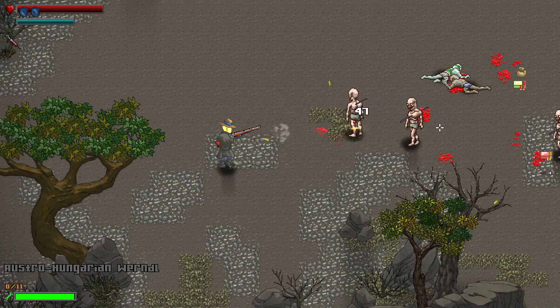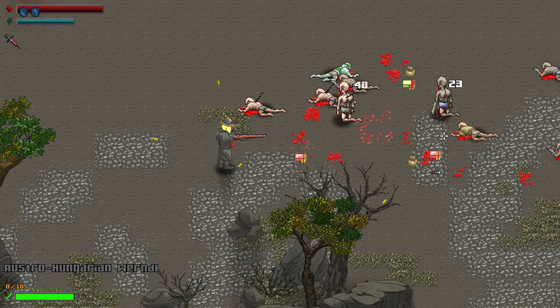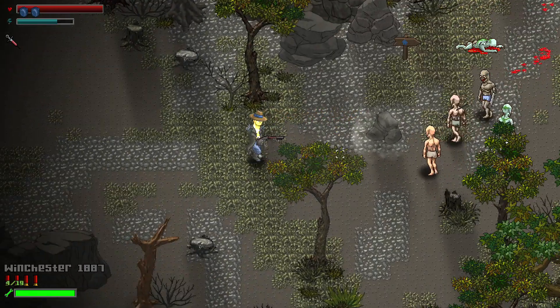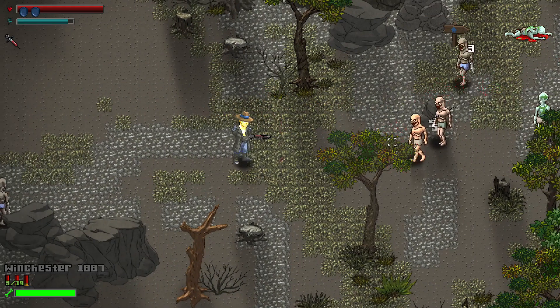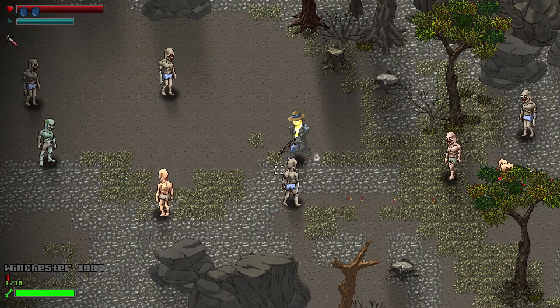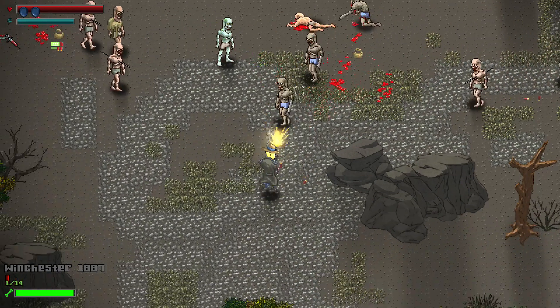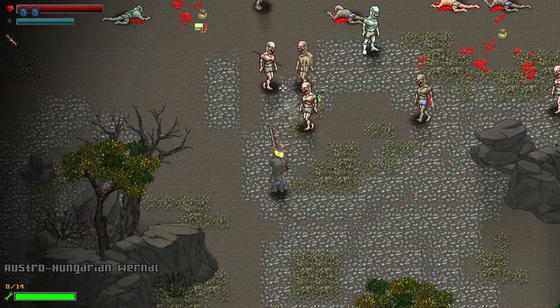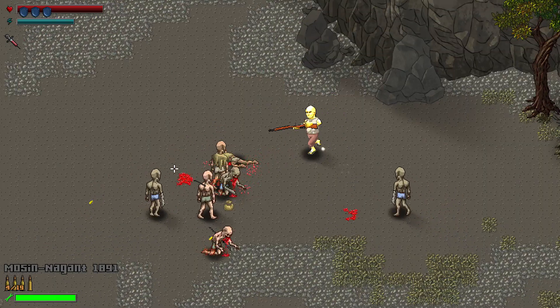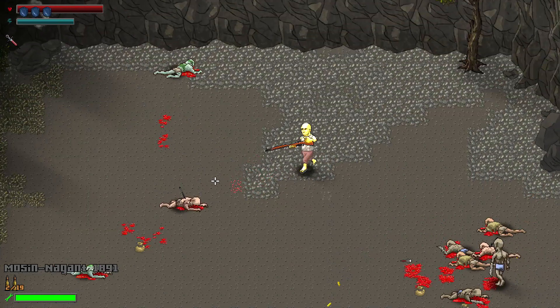The bullet of the firearm has other properties that define its behavior over the time after it leaves the weapon, such as dispersion — how many degrees the weapon deviates from the end of the barrel to the aiming cursor — the bullet velocity and the lifetime, which define how fast and far the bullet will go. And last but not least, the bullet penetration, pretty useful if we want to make two kills or more with a single bullet.